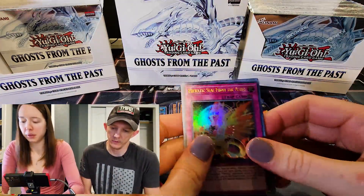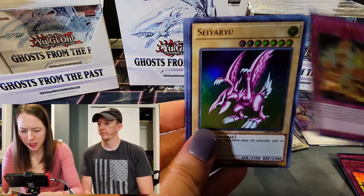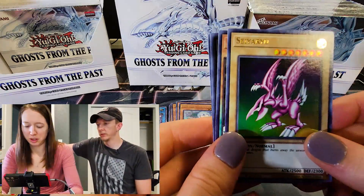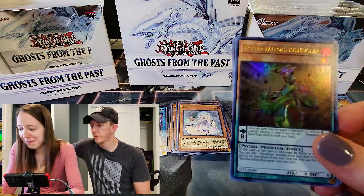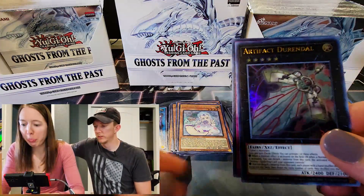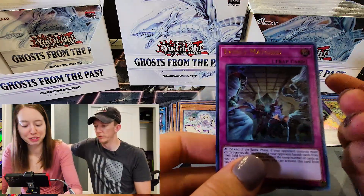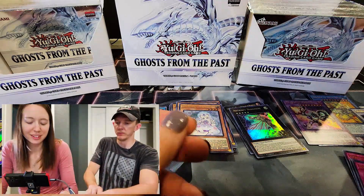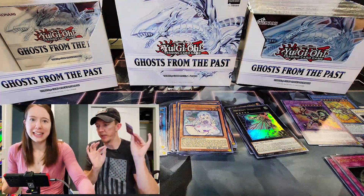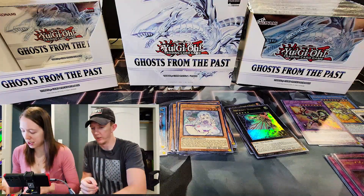Heretic Seal from the Ashes — something like that. Rare Metal Foes. Drendel and Evenly Matched — there's our first copy, so we will sleeve that one up. He's taking it for his deck.